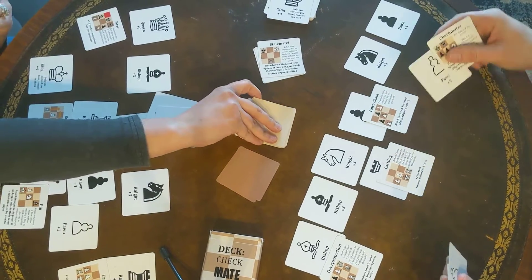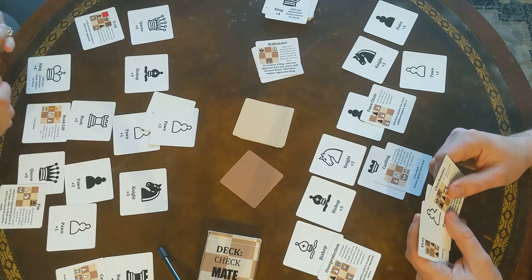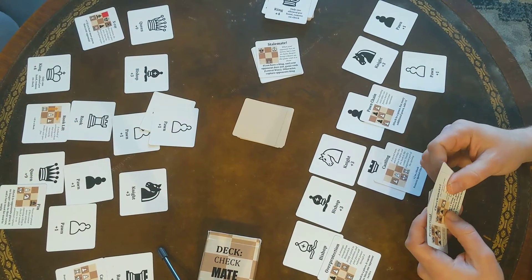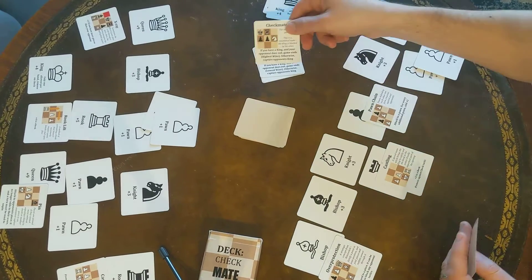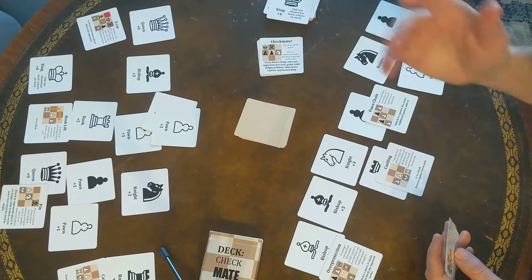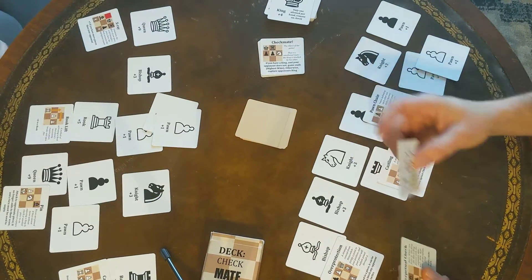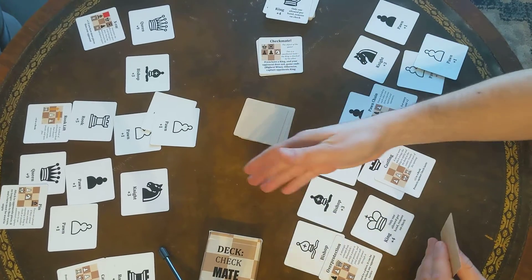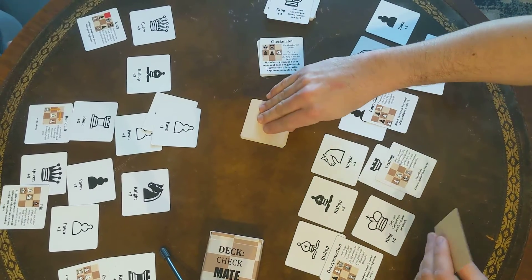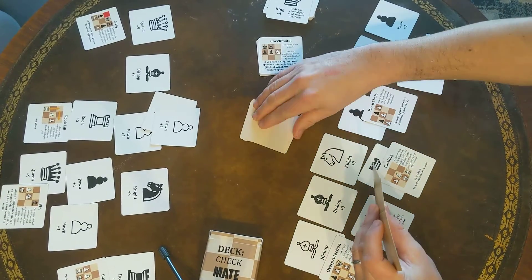I'm going to put down a pawn. Nothing wrong with the piece deck. I'm going to put down another pawn. And I'm going to play checkmate, which in this case just means that you have to give me your king. And now there's no more piece cards left, so I'm just going to have to take a hand of four action cards.